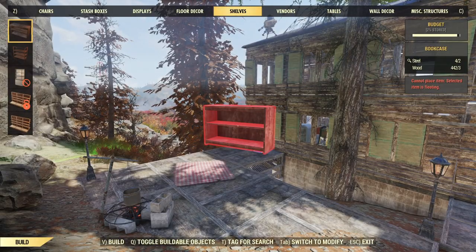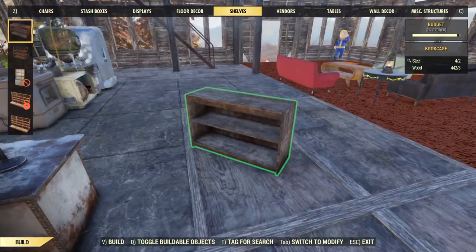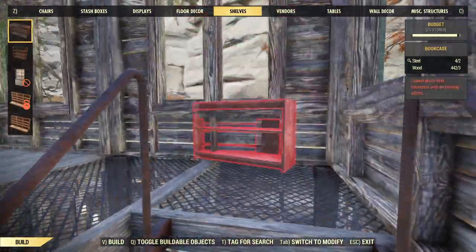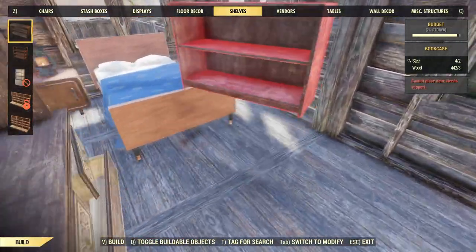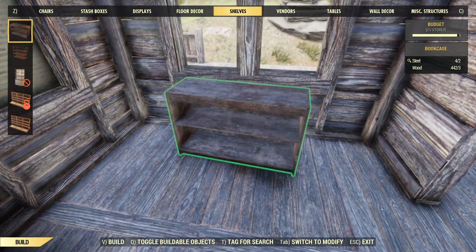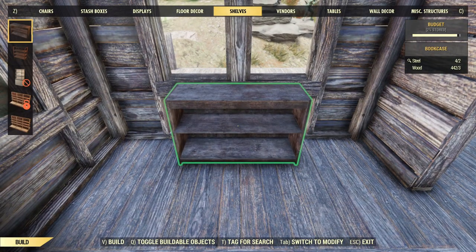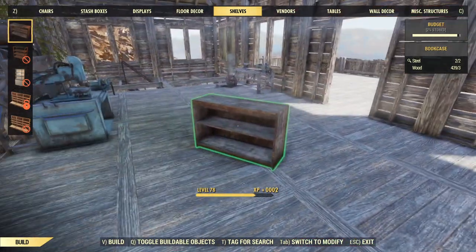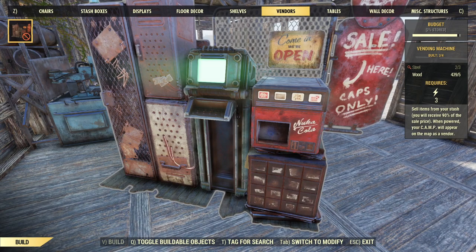We've got some shelves. I don't know whether I put up any shelves in my bedroom up here or not. I think I put end tables, but I don't think I put any shelves. And this is a surprisingly small bedroom — there's a lot of furniture in this bedroom. But let's put some more in it. Just plop this here right underneath the window there. Oh, that required steel to make as well.